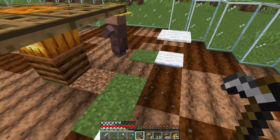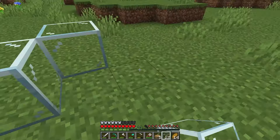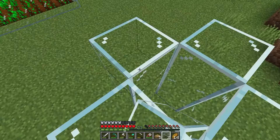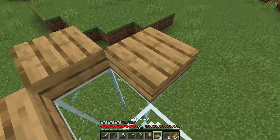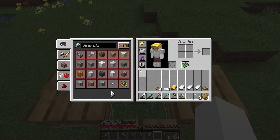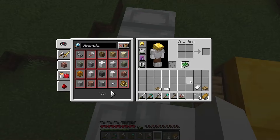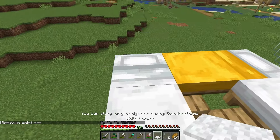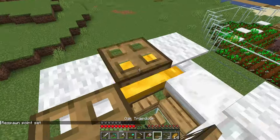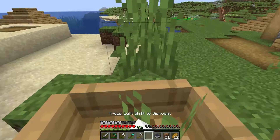After giving them some seeds and tilling the dirt, the farm was done. Next step on the list was to make a villager breeder, so after building the frame up, I kidnapped two more villagers and sent them to their life sentence.